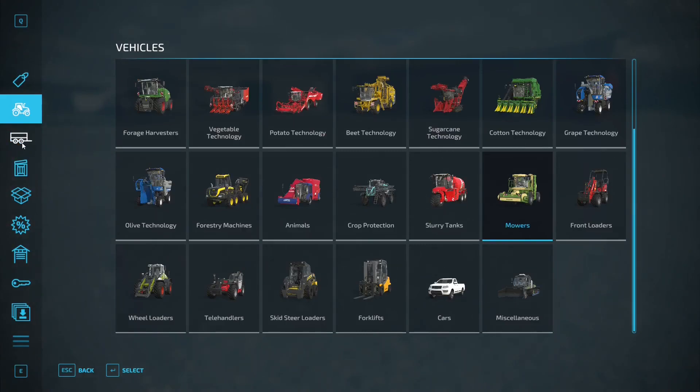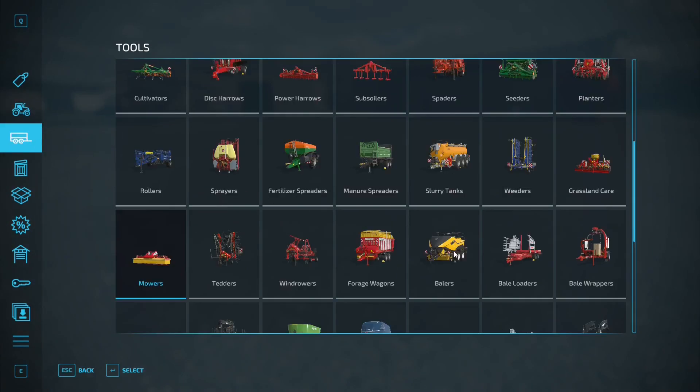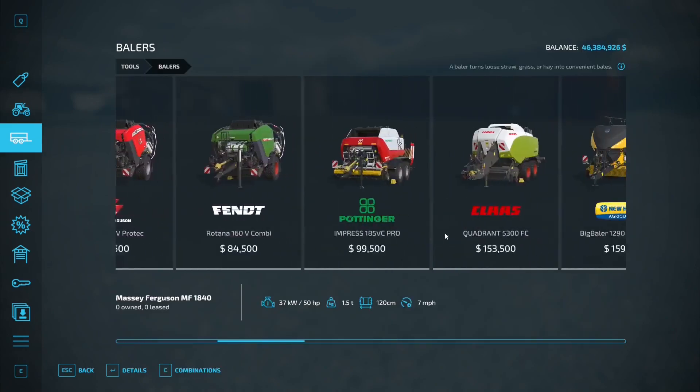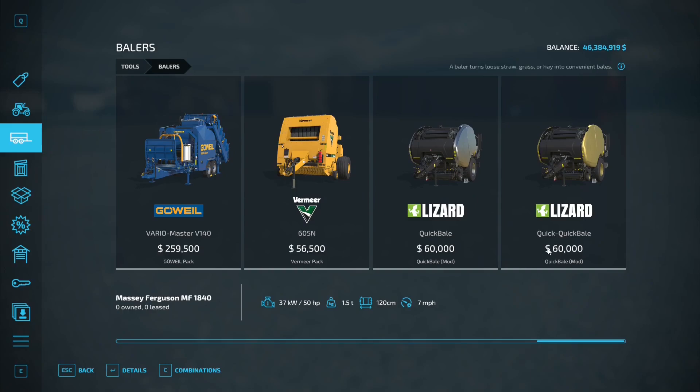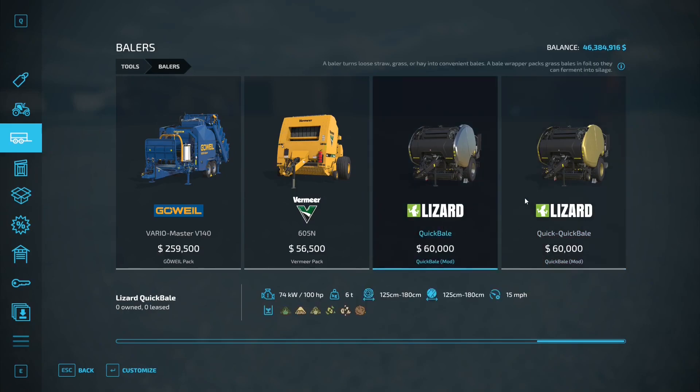We'll buy it and we're going to use this along with the mod. The mod is in the bailers section - scroll right along to the end. I can put a link in the description for this mod. What we have here is Quick Bail. When you download the mod you get two versions of it: the Quick Bail and the Quick Quick Bail. The Quick Bail works just like any other bailer.